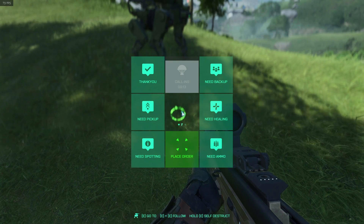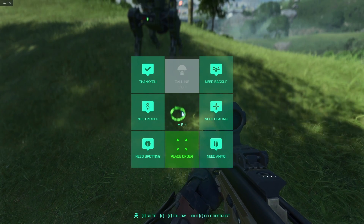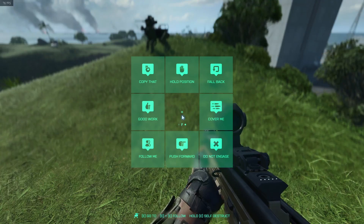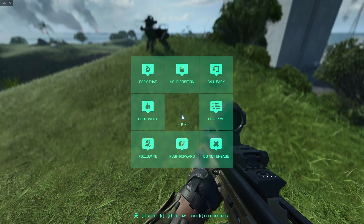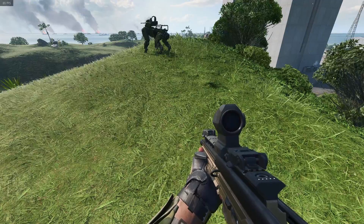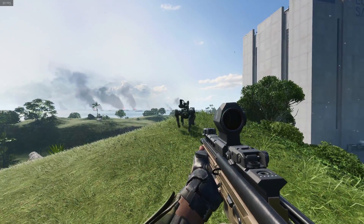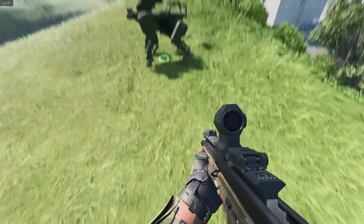If I hold Q for the comm rows — Ranger, stay close to my position. Tap E. EE, follow. Hold E — self-destruct. I need one to your target. Move over there!